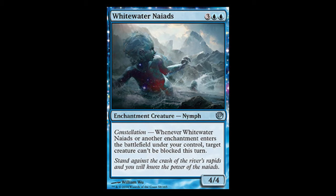For example, Whitewater Nyx — its Constellation effect is: whenever Whitewater Nyx or another enchantment enters the battlefield under your control, target creature can't be blocked this turn.